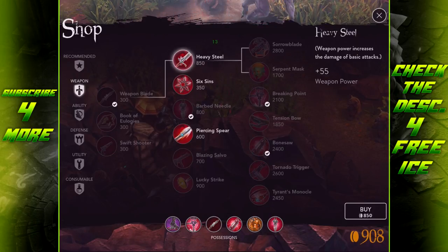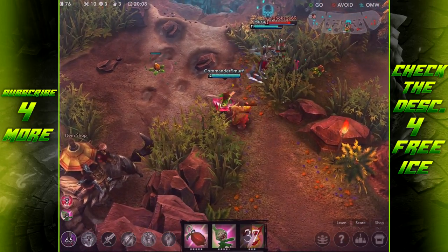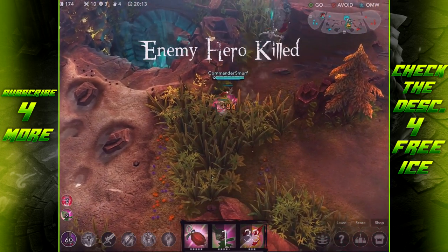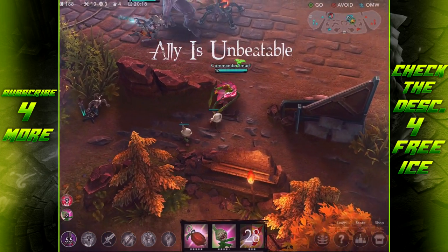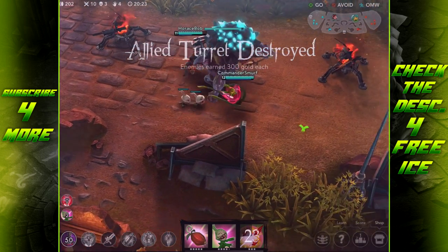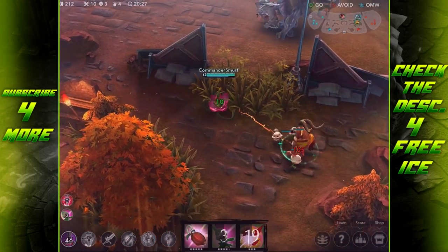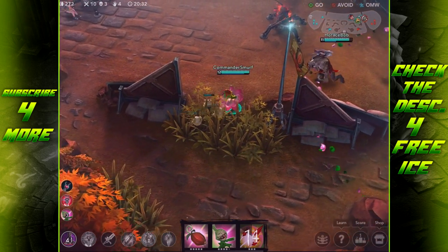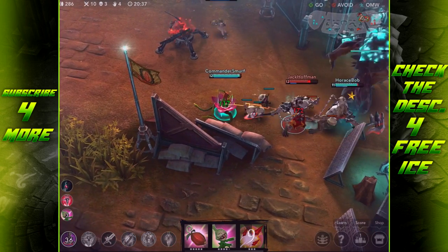We can pick up the heavy steel. Bad decisions were made. One more stack — guess we couldn't finish it, but we got the assist. Assists are just as good as kills in my book — actually they're about half as good. Like one assist is about equal to half a kill. I guess it depends on how good the assist was — if you just barely touched them, that doesn't really count. But if you did a good bit of damage, then yeah, definitely.